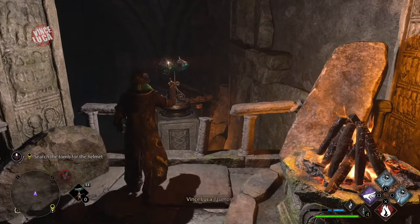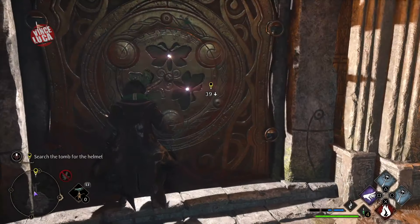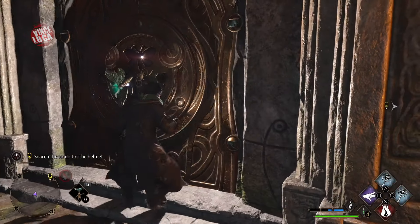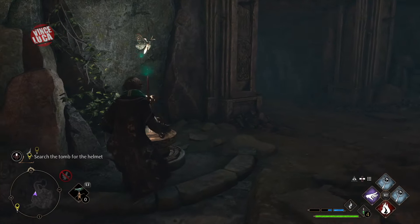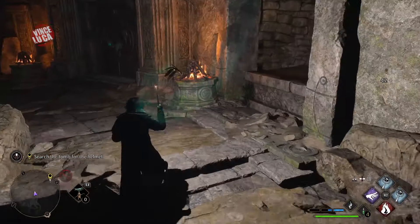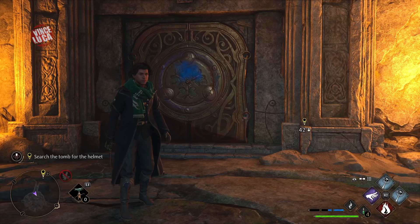You want to be quick here — run all the way to the other side, put lumos on before the elevator goes down, get that butterfly, and put it in the door. There's one right next to the door so put that one in there, then jump over to the other side of the elevator and pick up that butterfly.